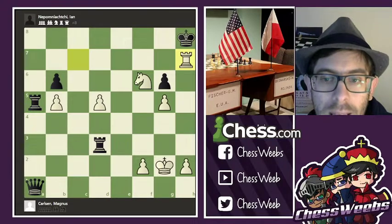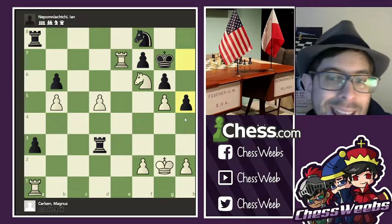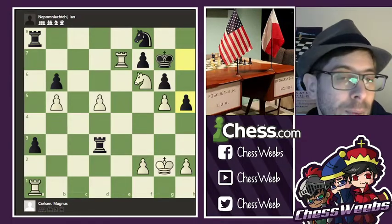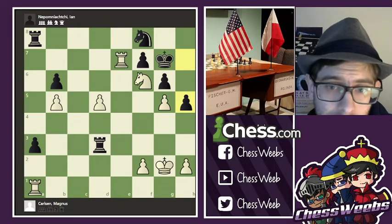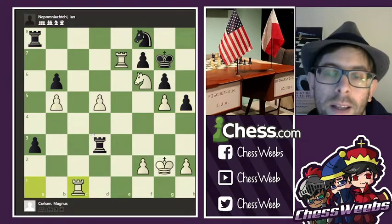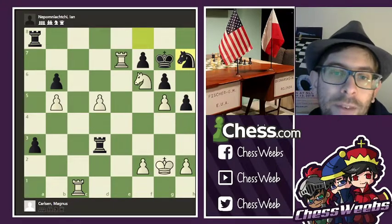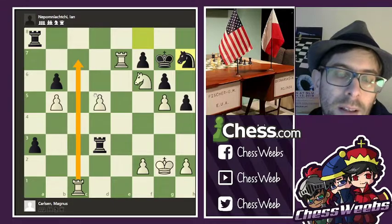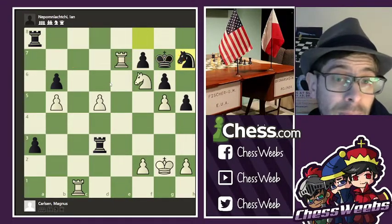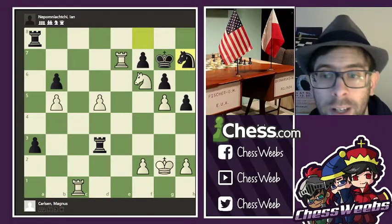Unfortunately, after h5, the position is drawn and there is no way of breaking through for white. Because if you go rook c1, in that case there is knight h7, and you do not have enough time to attack the f7 pawn and break through. And then white is actually just worse, suddenly.